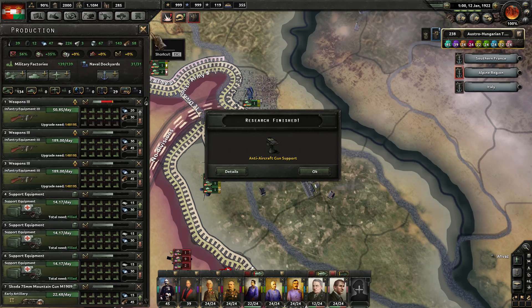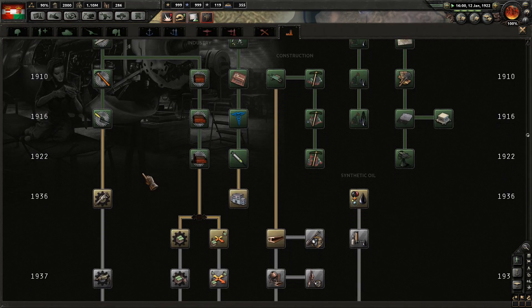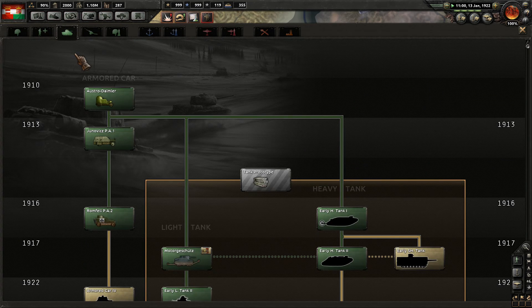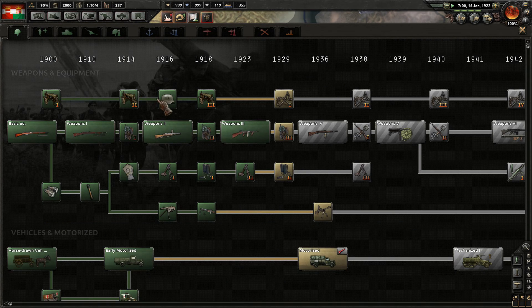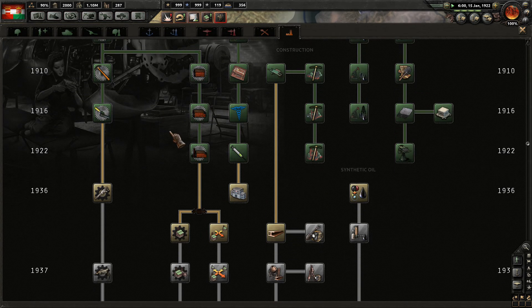Back up this way now. Still working on upgrading new equipment. New research slot here and we're about to get another new one. Looking good over this way. It is 1922, January. So still a really long time on this infantry stuff here.